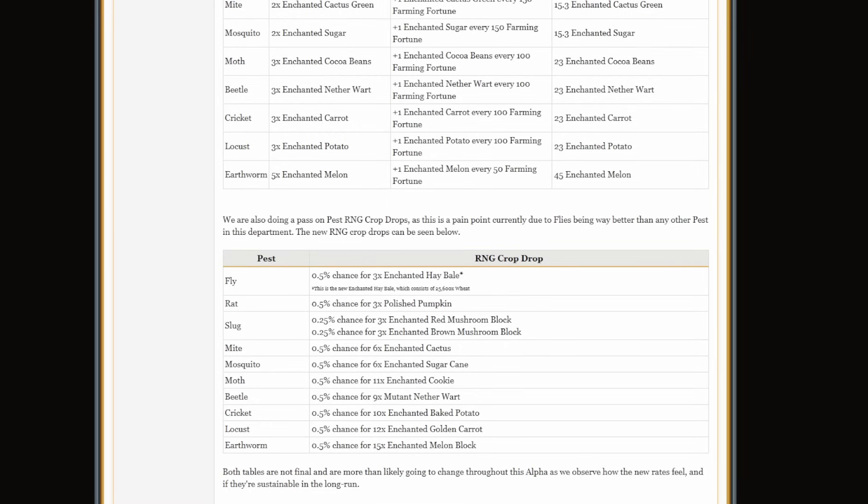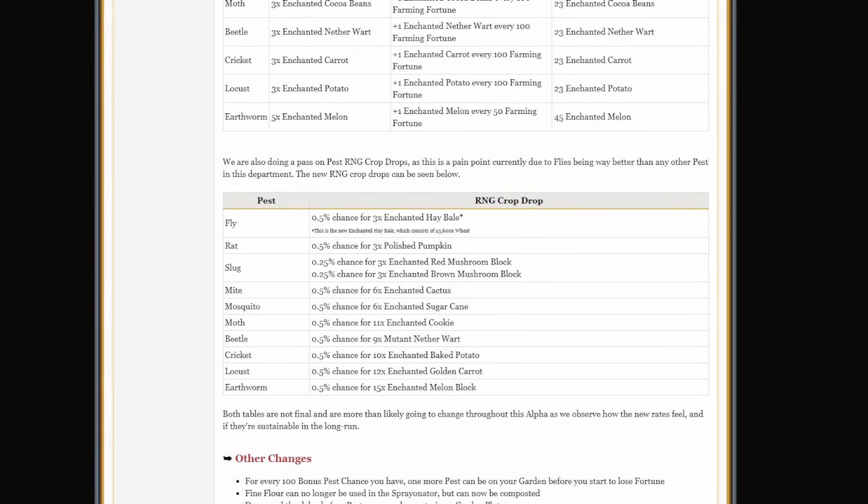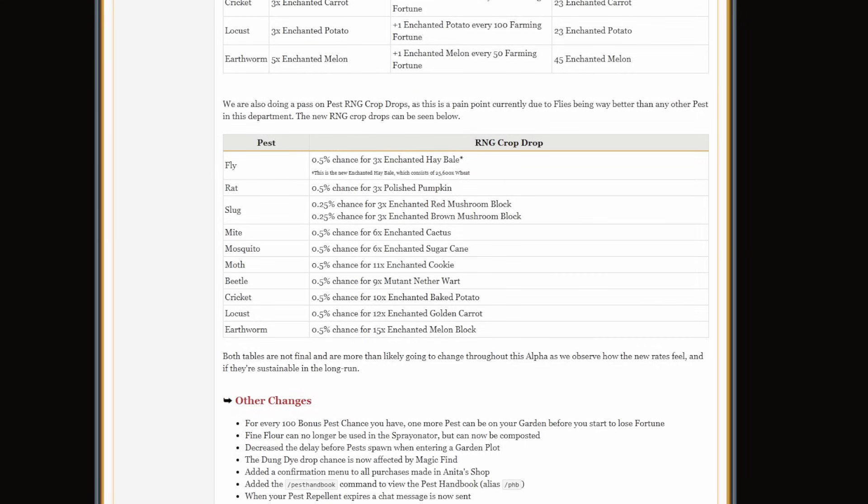They've also done an RNG pass on the pest crop drops. The RNG crop drops are a little bit different — for example, flies have a 0.5% chance for triple enchanted hay bales, and rats have a 0.5% chance for triple polished pumpkins, and so on. These are going to change throughout the alpha. If things feel a little bit rare or too low, they will buff them. For instance, some of the values for wheat may be a little bit too low, and I imagine they'll buff those and make them better.